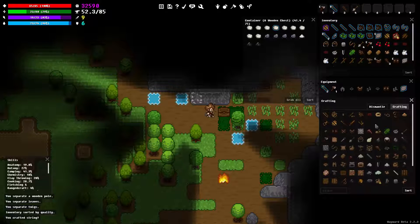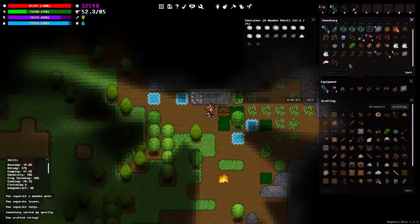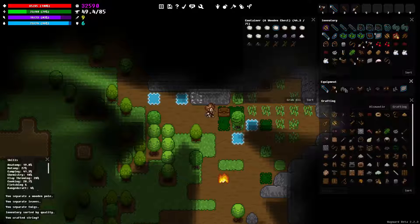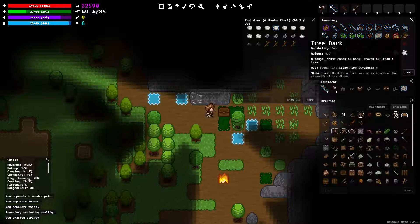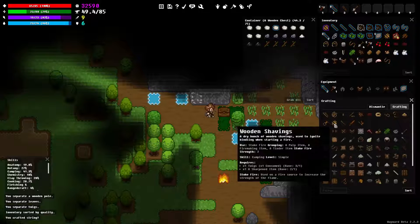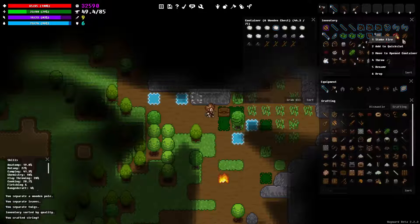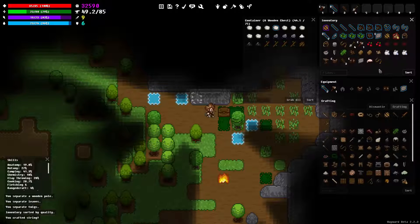Hmm. Alright, I think what I'm gonna do now - we're just gonna keep this remarkable stuff up here for now. I'm just gonna move all this to the open container. That's fine. Now, what am I keeping this tree bark around for? I could use it to soak flame and stuff, I guess. But that's about it. Twigs and tree bark - we're not gonna worry about this tree bark, I think. Let's put that in here.